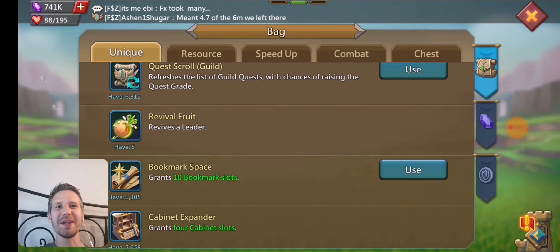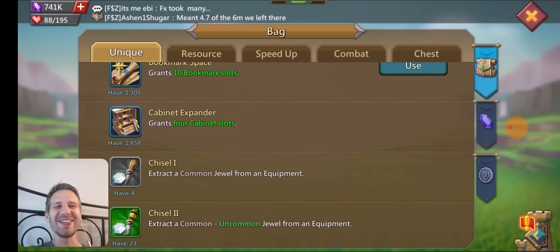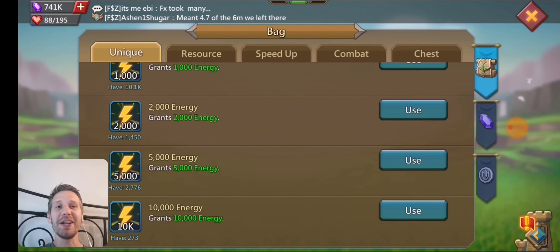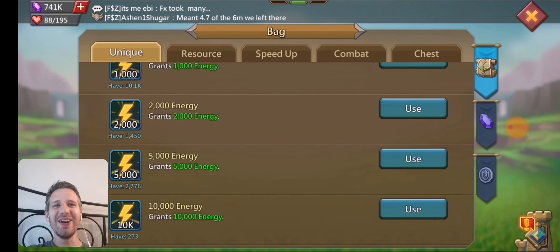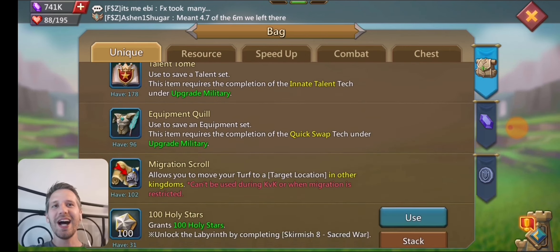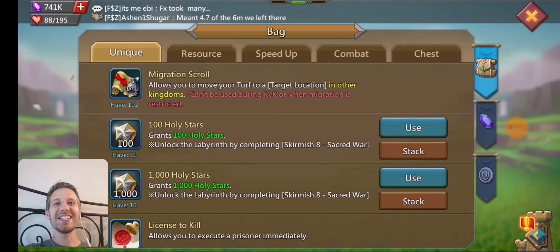Maybe in the next couple of events he can run something and open those up. There are bookmarks and cabinets too, but those things aren't really useful anymore — you have 2,000 of them. He also has a ton of energies. He's been hunting for halos recently trying to get his cups up. He's got almost 10 million energy and 10,000 of the 1K packs. Only 1,400 of the 2,000s but he's got 2,000 of the 5,000s and about 273 of the 10K packs. This is maybe not the most interesting stuff, but it's interesting to see on accounts that have been maxed for so long and haven't used any of this.